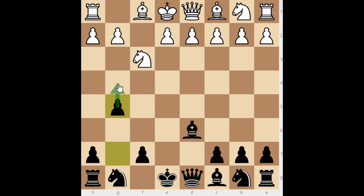The g5 move is very dangerous. We are threatening g4, removing the knight from f3, and the checkmate threat works again. If White tries to defend against the pawn push with h3, we have this cute checkmate on g3 — so that doesn't work either.